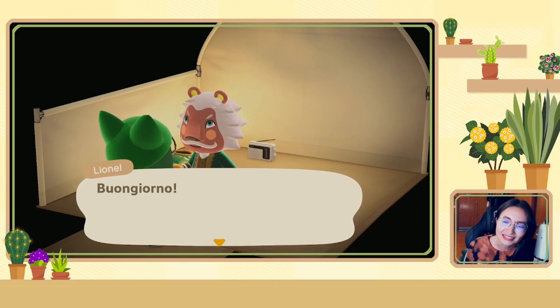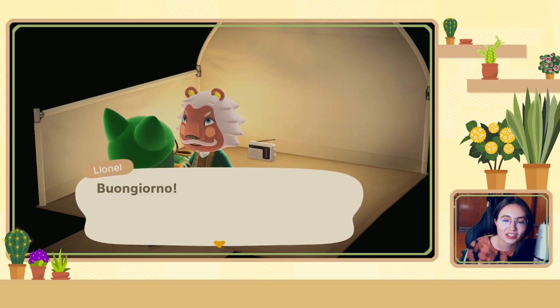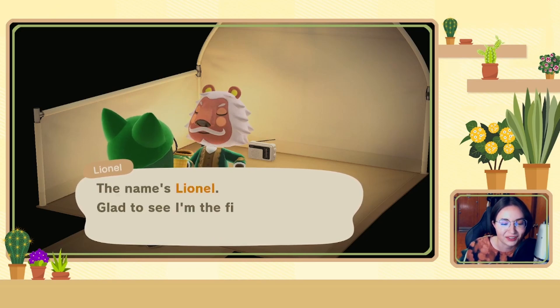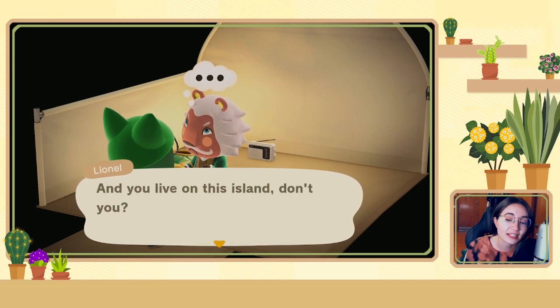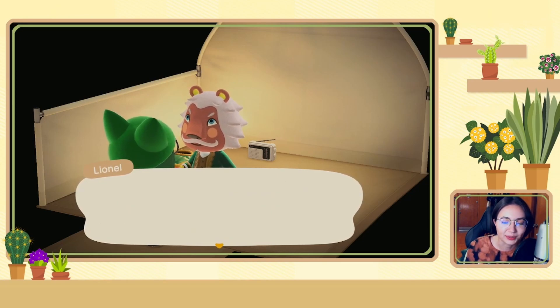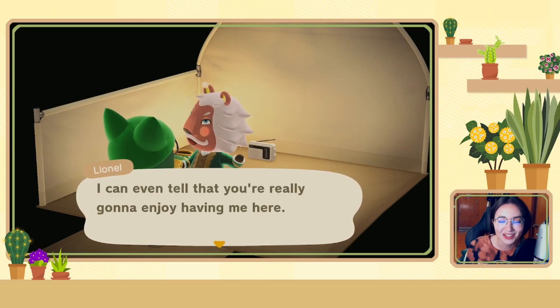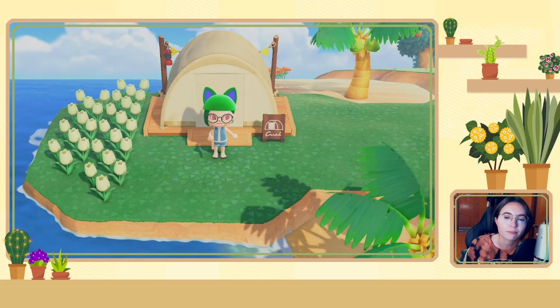Lionel! I don't know if I'm happy about that or not. But I mean, there are some very sketch-looking lions and he's actually kind of cool looking, so I'm not going to be too upset about it. He says: 'The name's Lionel. Glad to see I'm the first one using this campsite. And you live on this island, don't you? I'm pretty good at reading people. I can even tell that you're really going to enjoy having me here.'